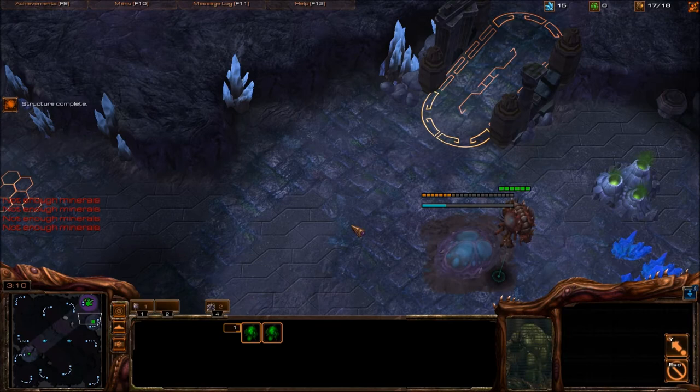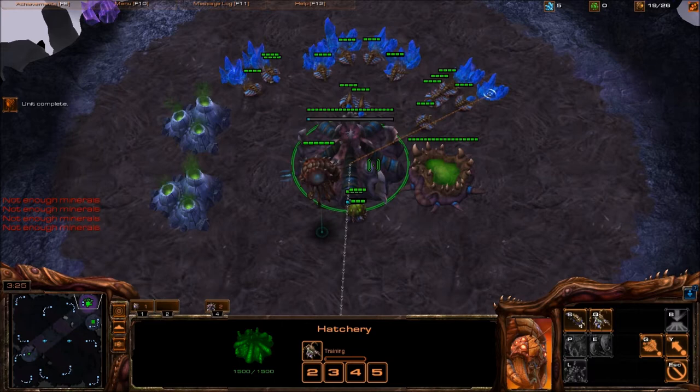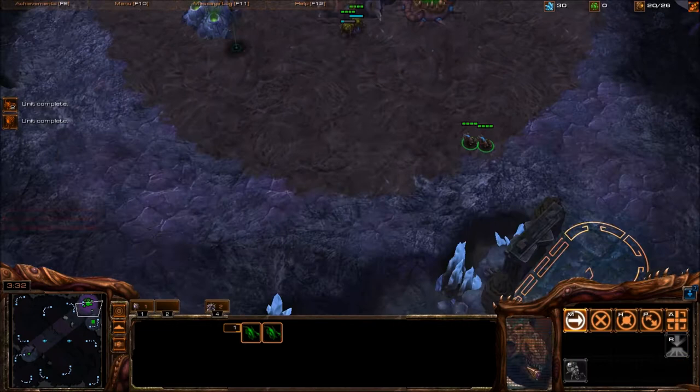Here I make two Lings — for scouting purposes and for denying pylon blocks. If you see the probe, just send the Lings on the probe. That really annoys these players.